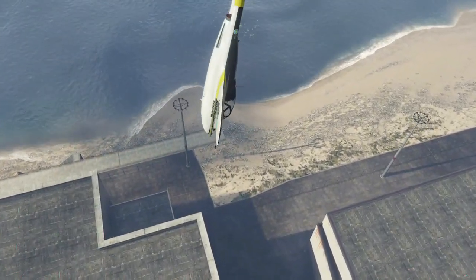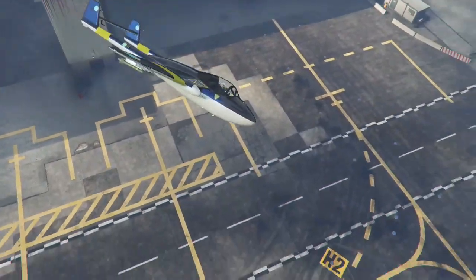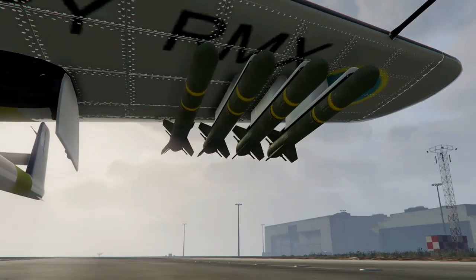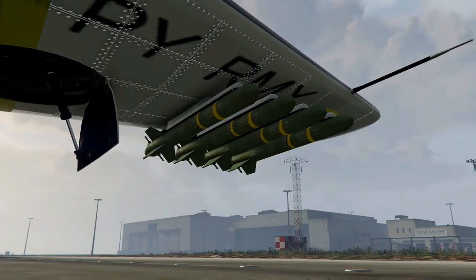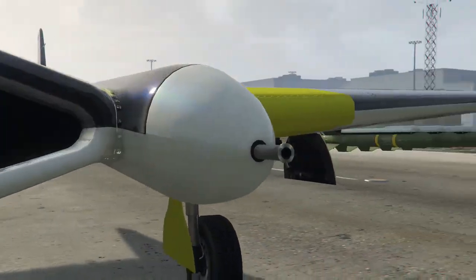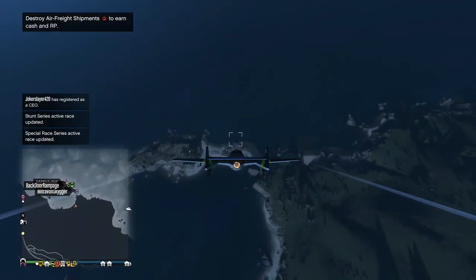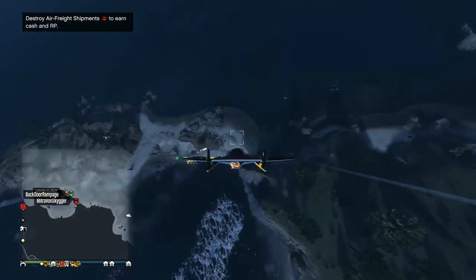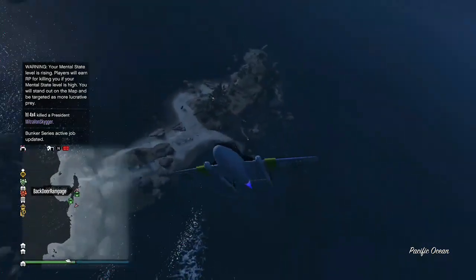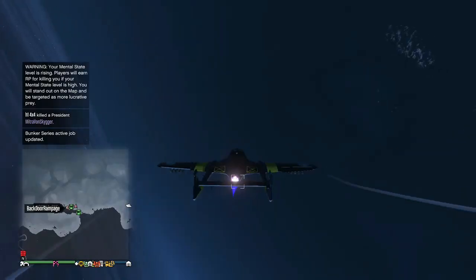Another thing to note: the missiles. The Pyro can shoot unlimited missiles without a reload time, similar to the Savage. The Vogue, however, can only shoot two missiles before needing about a three-second reload, similar to the Buzzard rockets. Because of its maneuverability and unlimited missiles, the Pyro is great against ground targets.